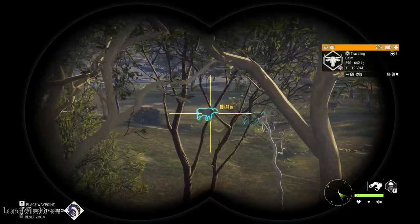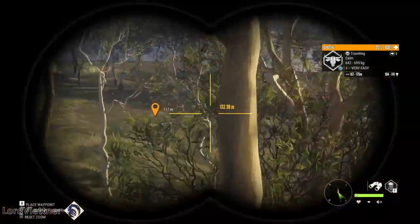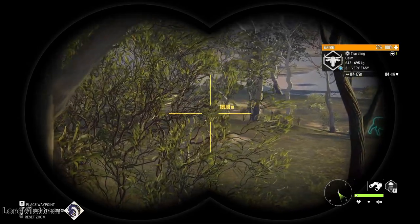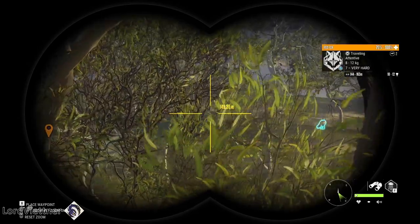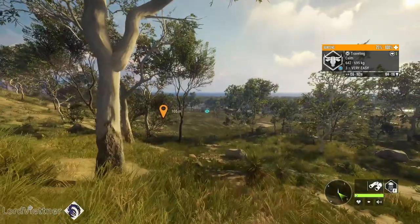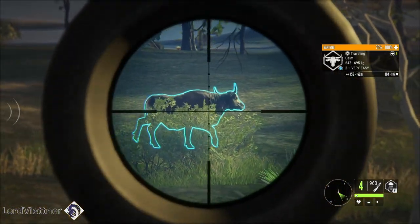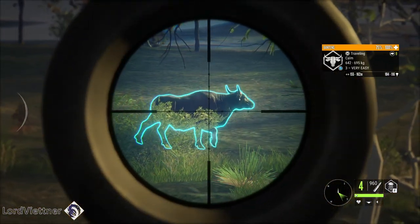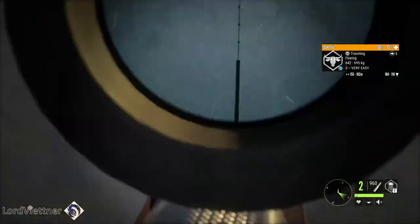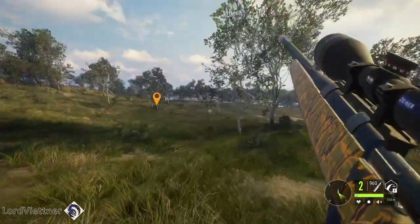There we go, now we've got some banteng. Let's see if we can find a big male to take down. These guys travel in relatively large herds so they're pretty easy to find. Go ahead and take this guy since he seems to be the only male. Tucked one in behind the shoulder — you'll see these guys start out moving but then they slow pretty quickly, so that'll be a good way to start our hunt.